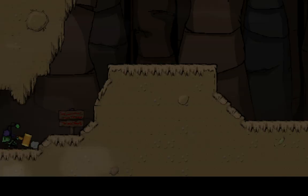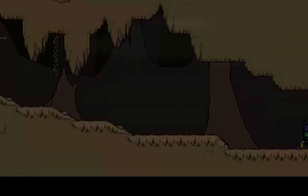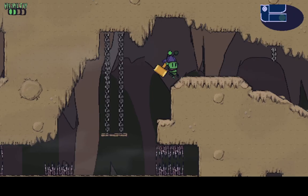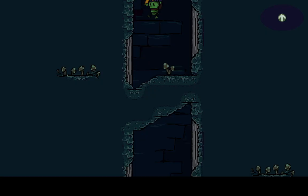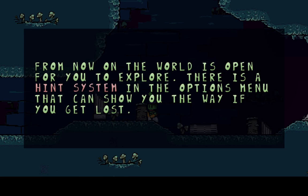Let's go ahead and save. Very cool. The rolling dash can be used to pass through obstacles such as fireballs and spikes — gotcha. Ouch, rude. Downward to Lizard Ruin Watcher steps. No secrets. New environment — from now on the world is open. There's a hint system in the options menu if you get lost.